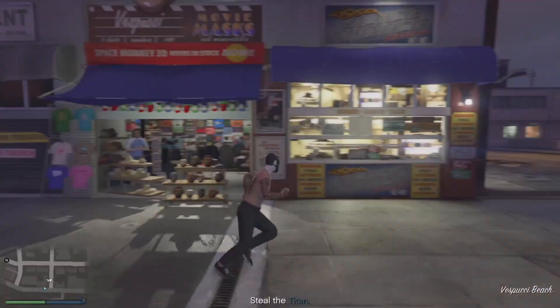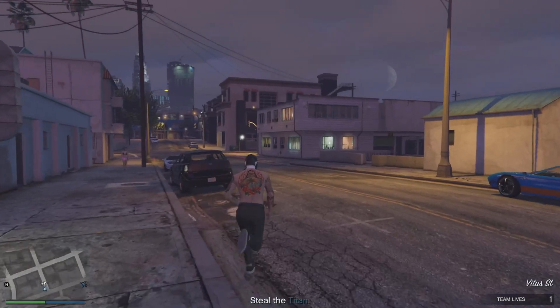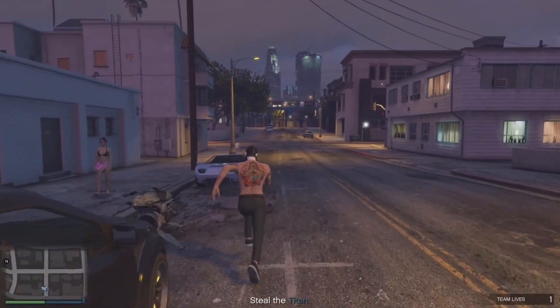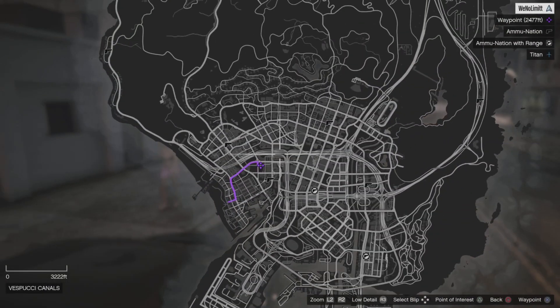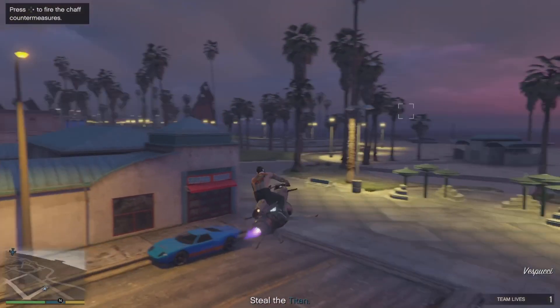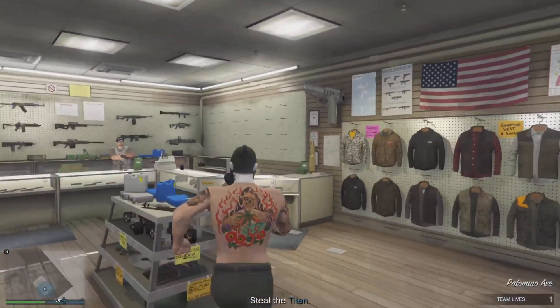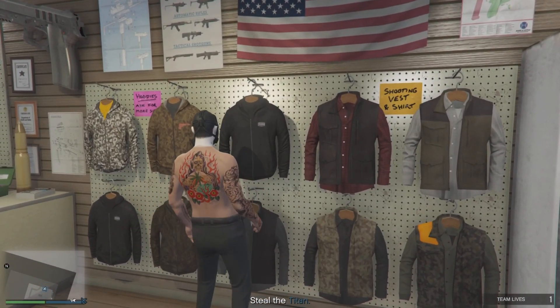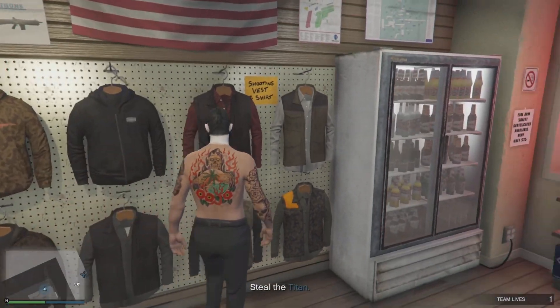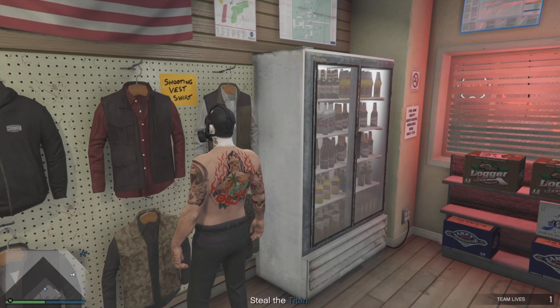Once you're in the job and you spawn in without the vest but still have the gas mask on, you know the glitch worked. Make your way to the gun store and save the outfit. Once you're in the gun store, save it, then quit the job on your phone.